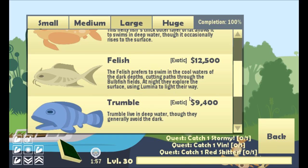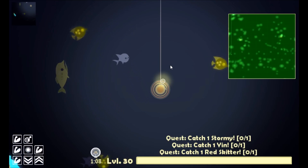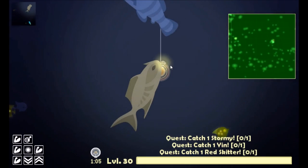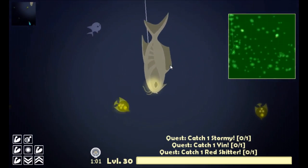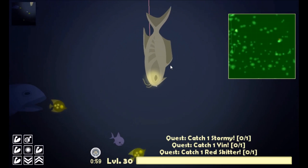The next fish is the feelish. He's very similar to the seraph. Usually during the day he'll be towards the depths, but at night he'll come out and absolutely mob your lure — he goes after it very quickly. Catching him may take a bit of effort but it shouldn't be too difficult.